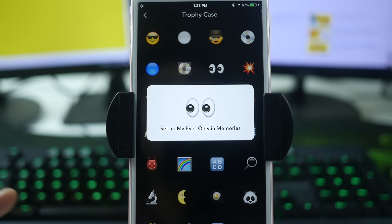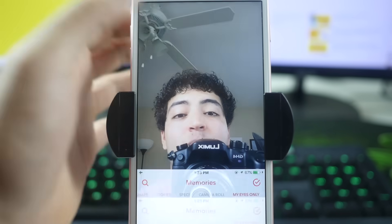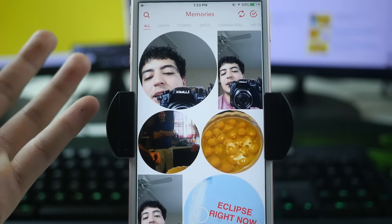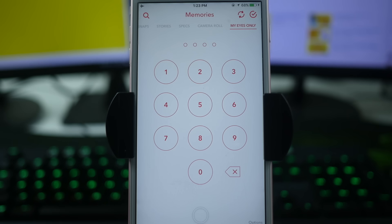The next trophy is for setting up My Eyes Only in Memories. My Eyes Only is a section in Snapchat where you can store snaps you don't want others to see. Swipe up to Memories and swipe all the way over to the My Eyes Only tab. If you haven't set it up yet, it will prompt you to create a passcode — confirm it, and it may ask for an email in case you forget the password. Make sure you remember that passcode.